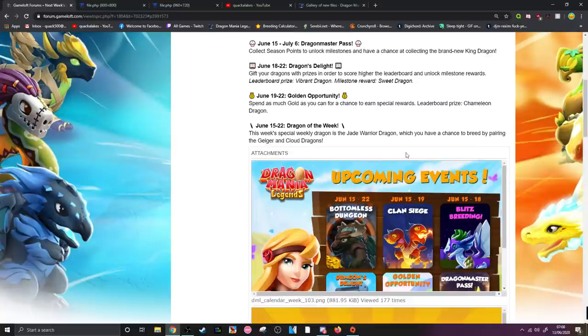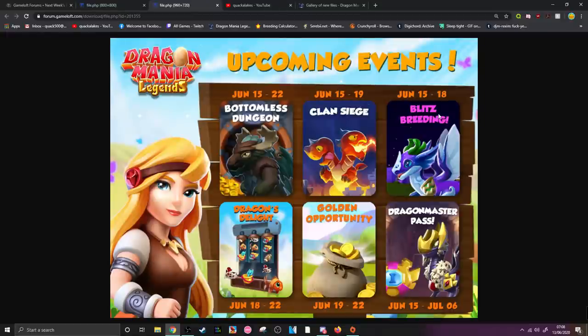We also have the jade warrior dragon coming as the dragon of the week, which you can breed by pairing the geiger and cloud dragons together. So that should keep you updated with what to expect come next week.